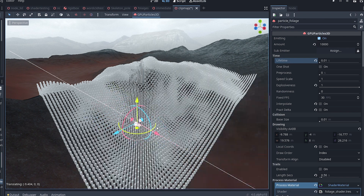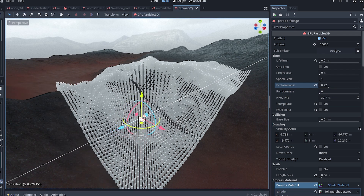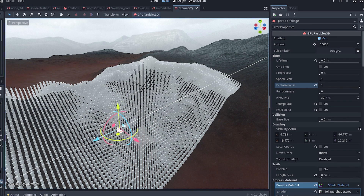It's important to set the explosiveness to 1 and randomness to 0, otherwise they will flicker when they refresh. So if you set explosiveness to maximum with 0 randomness, they will be drawn all at once, and that will help you avoid this issue.